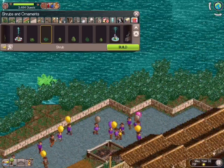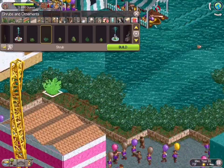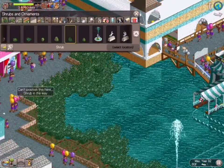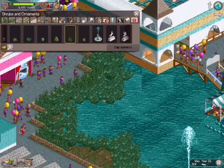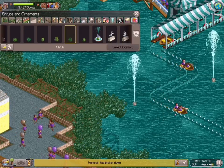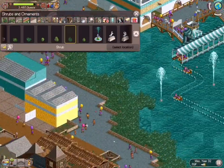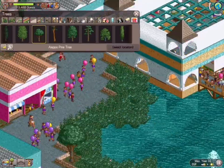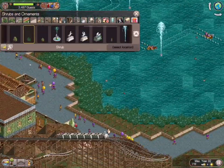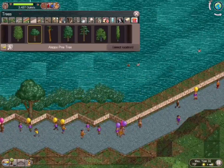I didn't want to go too ham on the trees because if I go too ham on the trees, it's going to be blocking the view of the lake — and then what's the point? So I come back and throw in some variation in the bushes. It looked so repetitive — it's just silliness. I started deleting some of those out and throwing in some variation. It looks way too repetitive, so I come back in and start putting in some trees. This is the tree I chose — the Aleppo pine tree. It's such a gorgeous tree, and just sporadically around gives a very clean look to the entire thing all the way around the lake.